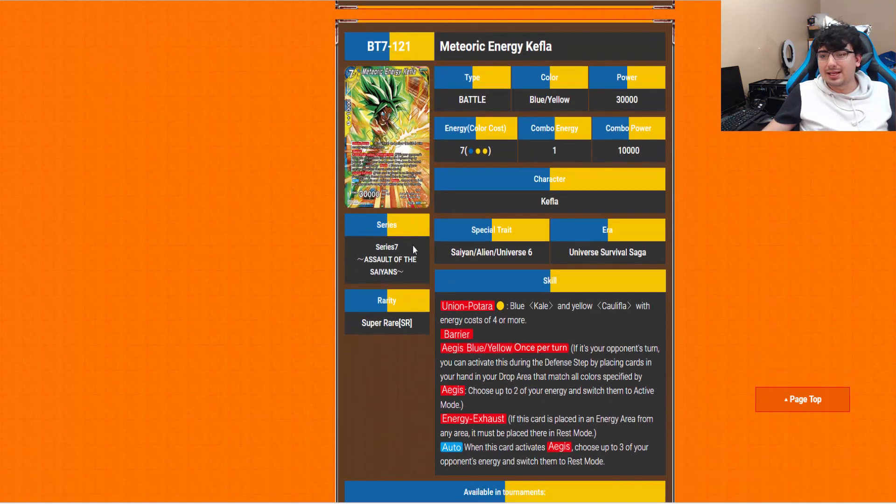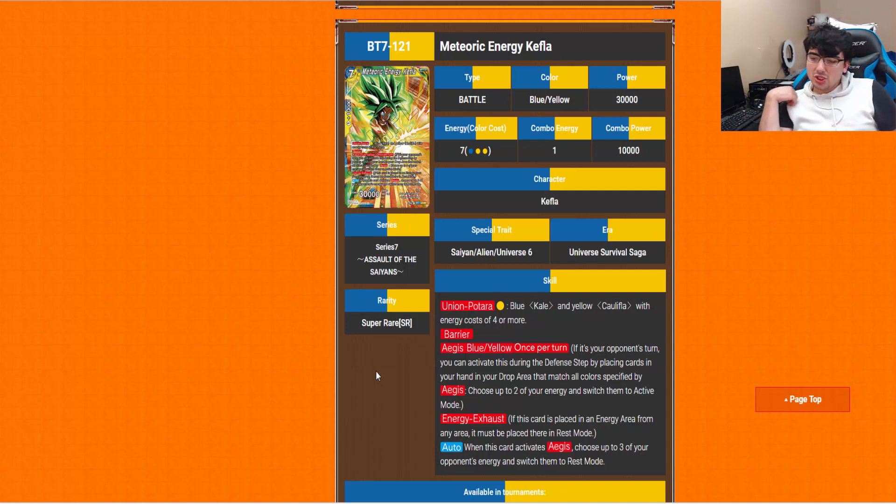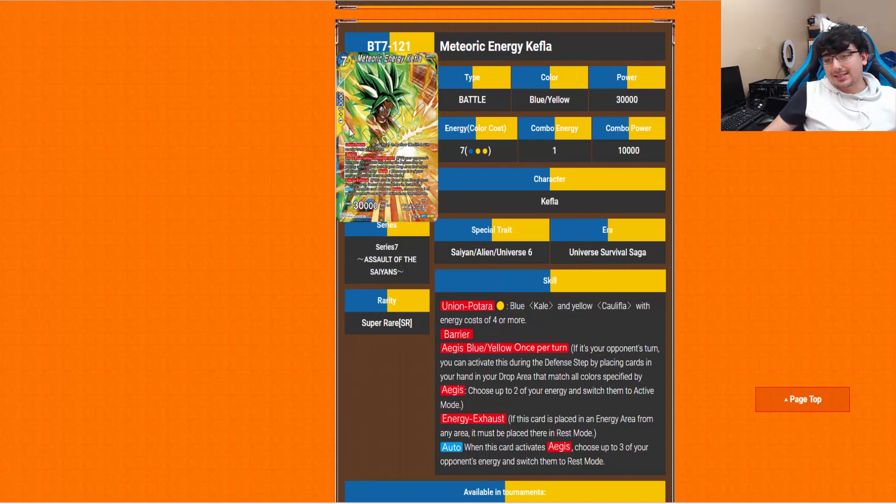Meteoric Energy Kefla is next — she's a 7-drop. You need Patara for a single yellow on top of a blue Kale and yellow Caulifla with energy cost 4 or more. With the Champa/Vados autos, that is extremely easy. She has Barrier and Aegis Blue-Yellow. Aegis: on your opponent's turn, you can activate the defense effect by placing cards matching those colors into the drop from your hand, and you get to choose 2 of your energy and switch to active mode. The auto: when this card activates Aegis, choose up to 3 of your opponent's energy and switch them to rest mode. This is a pretty brutal card — really, really brutal. Along with Goku Black/Zamasu, Universe 6 is looking extremely tempting.